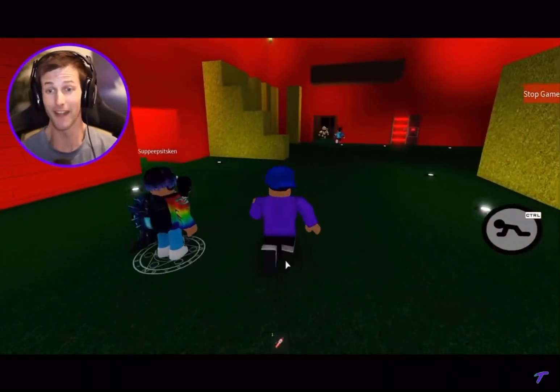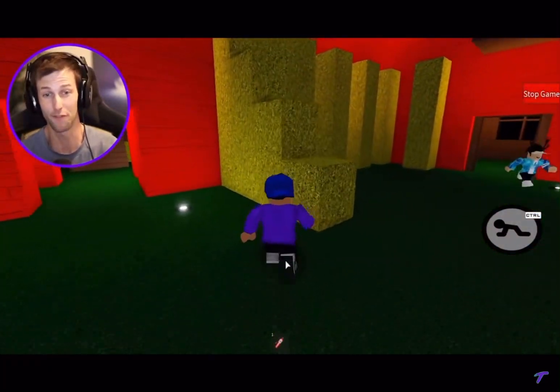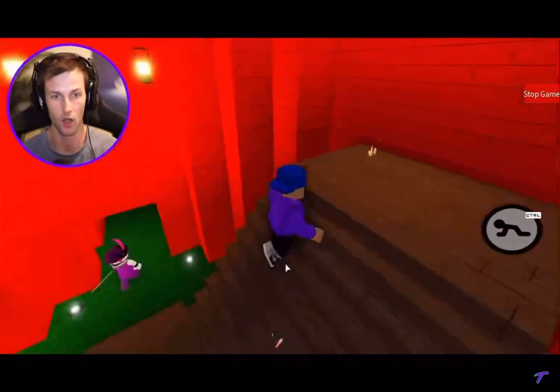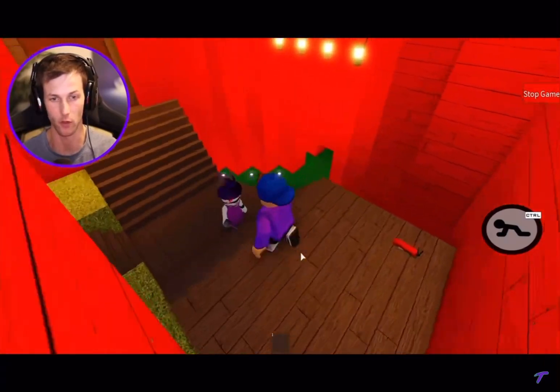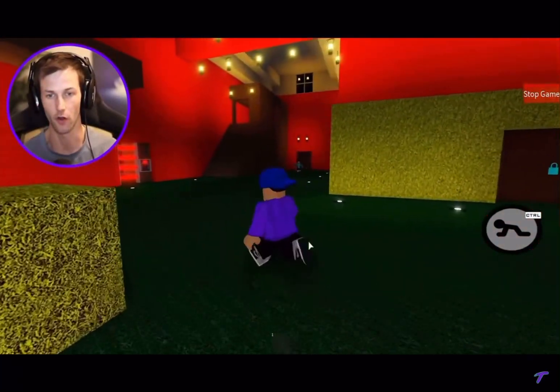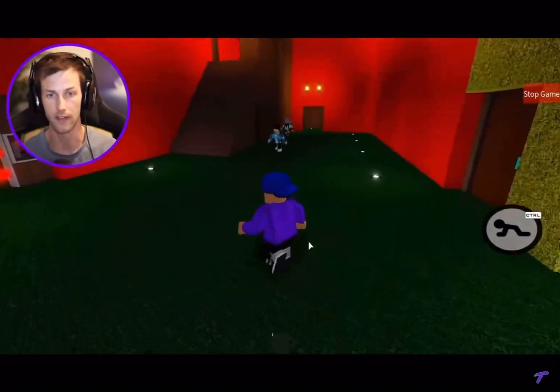I almost died, it's so crazy now that we have two pigs out here. He just got wrecked by the lasers — he backed up into them, he was in first person. We have to get the purple key. Give me this ammo because I don't need a fire extinguisher.